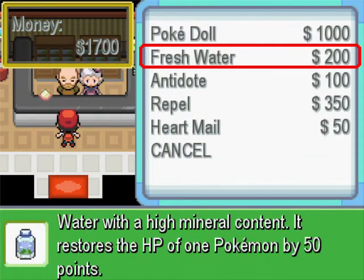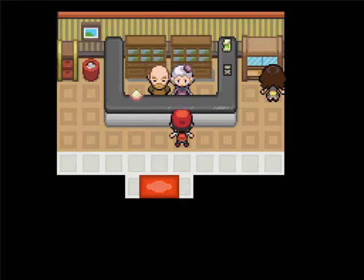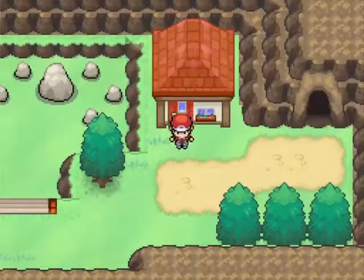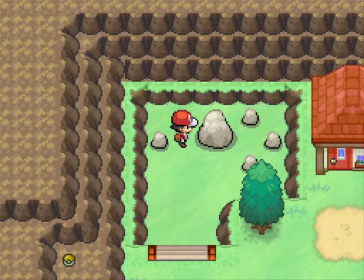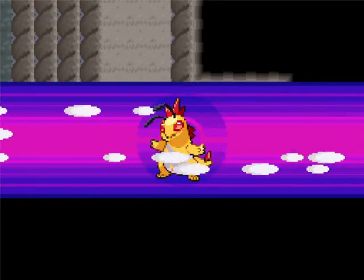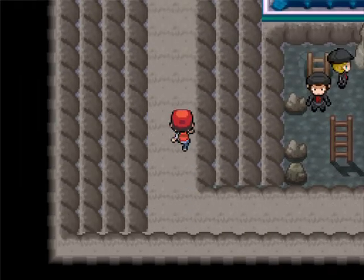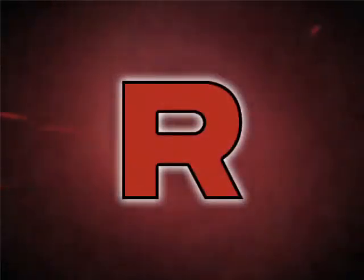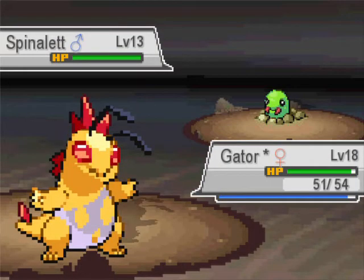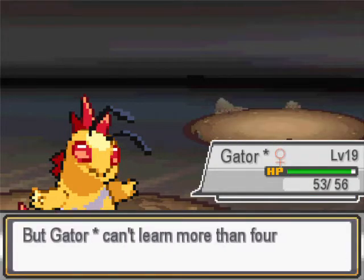Fresh Waters? Yes please, I'll take all of them. And this has got to be something, right? All right, let's get out of here. Encounter? Fighting Gem - ooh! Let's do it. Hopefully a Water Gun should take this out in one shot. Nice! Level 19, baby! We do not want Rage.